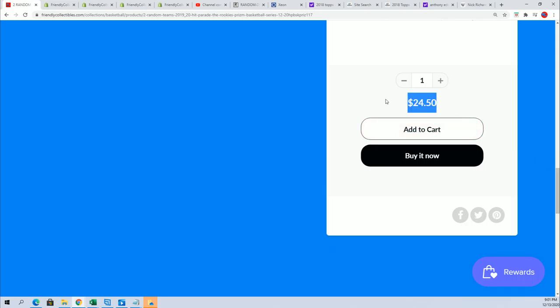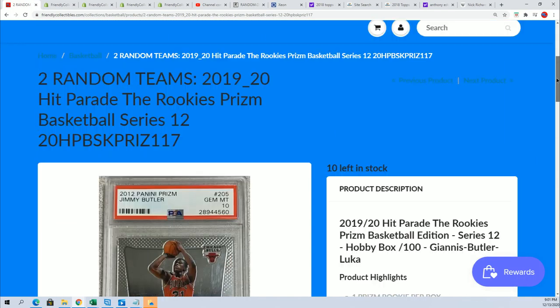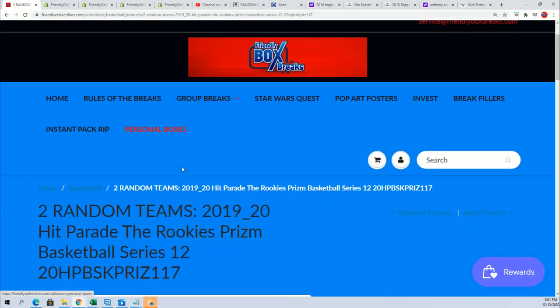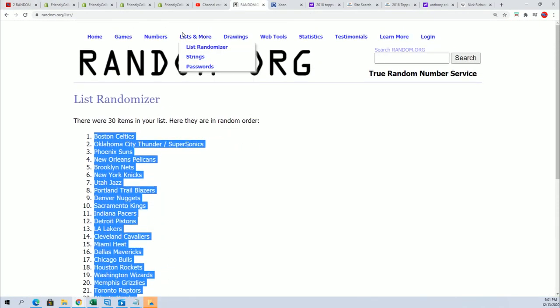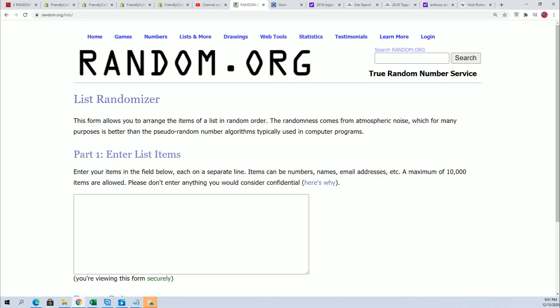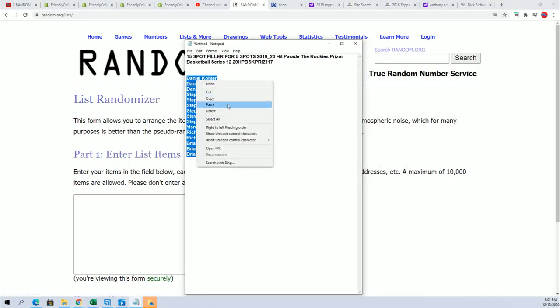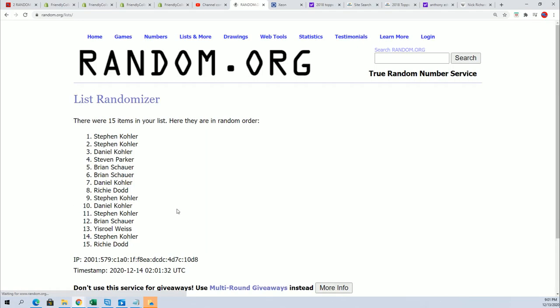Right now we're looking to see who gets into the break for a third of the price. It usually costs $24.50 to get in, but in this filler it's like eight something — I can't remember exactly, I think it was $8.75. So let's see who gets in for $8.75. Top five owners after the random — seven times, five out of 15 will win and get in for $8.75.